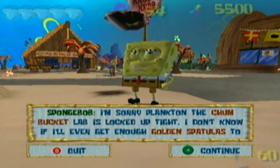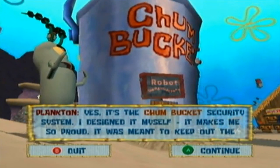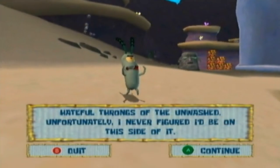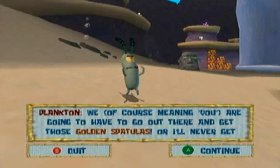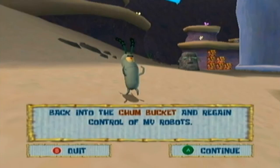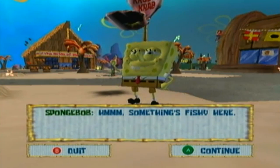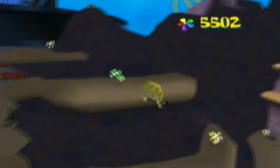Plankton continues: 'Yes, it's the Chum Bucket security system — I designed it myself. It was meant to keep out the hateful unwashed throngs. Unfortunately I never figured I'd be on this side of it.' SpongeBob: 'So what are you gonna do Plankton?' Plankton: 'We — meaning you — are gonna have to go out there and get those golden spatulas, or I'll never regain control of my robots.' Something seems off here. Yeah, like you haven't figured it out already — we figured it out with the opening cutscene.